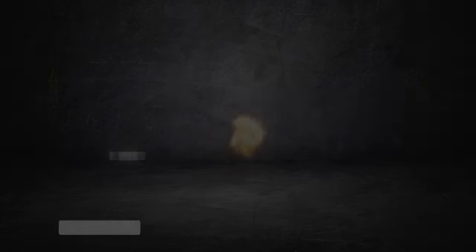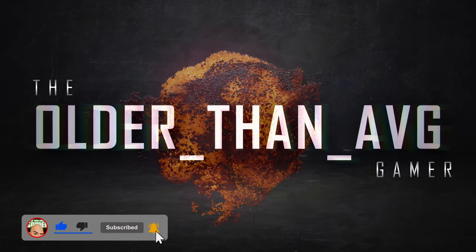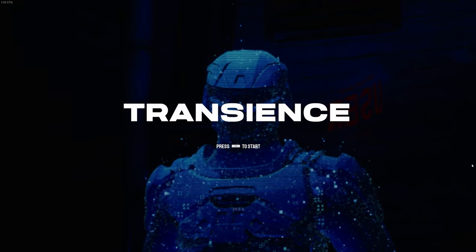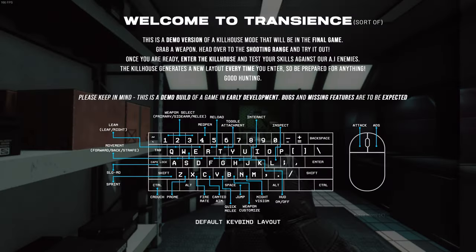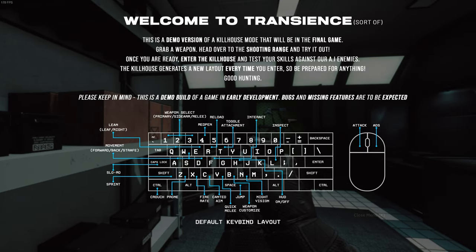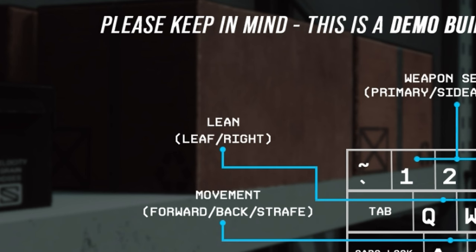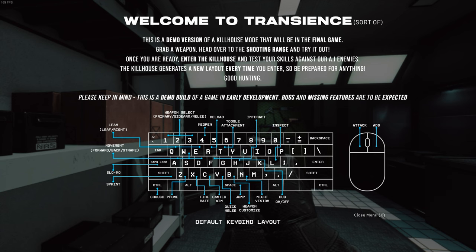Like I said, this is just a demo. You don't get to do a ton here, but I think it's pretty damn cool. In the Transience demo, we're going to have access to a kill house and what is essentially a training facility, where we're immediately met with a quick overview of the keybinds, all of which I think are laid out pretty darn good. This one's interesting though — Lean Left/Right. I know, it's an easy fix. Just had to poke fun at it because it was kind of funny when I read it.